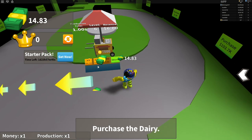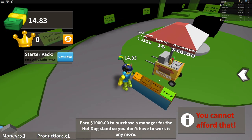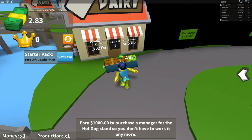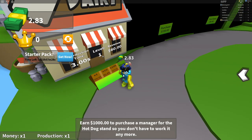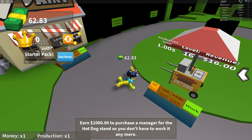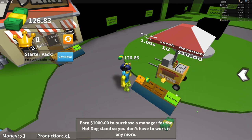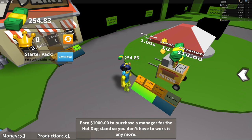Hold on, I'm gonna do that in a second. There we go. Now we did that. Now let's purchase. Let's just keep working. Okay, we got 60 bucks now. So let's buy that. Whoa, this is cool! Earn $100 to purchase a manager, so we gotta work until we get $1,000. You basically gotta keep on clicking.